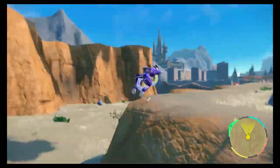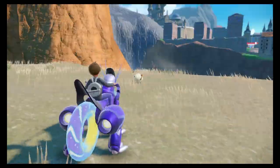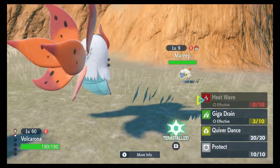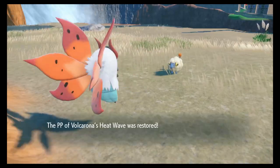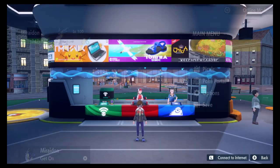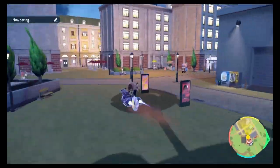To change a Pokémon's nature, you can use Nature Mints purchasable from the Chansey shops for 20k. To change a Pokémon's ability, you can use ability capsules purchased from the Chansey shops for 100k each. To unlock a Pokémon's hidden ability, you must use an ability patch, which is currently only obtainable from rank 6 Tera raids with a 1% chance to drop. To change a Pokémon's Tera type, you will need to collect 50 Tera shards of the type you want by defeating Tera raids of that type — usually 2-3 shards per raid — then bring these shards to the Treasure Eatery restaurant in Medali to change their Tera type.